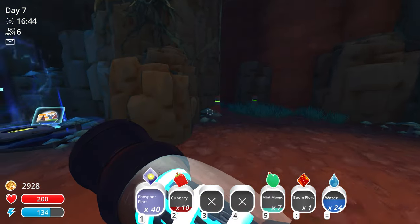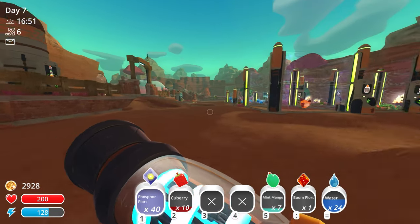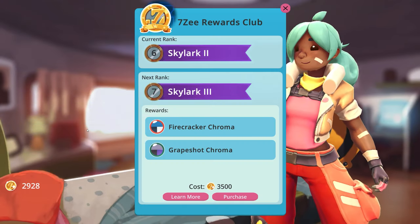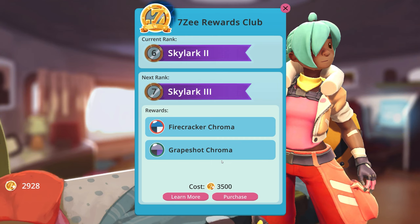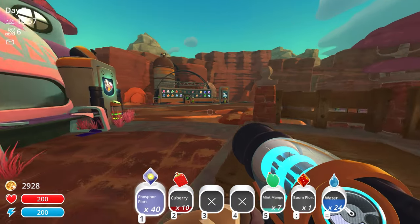There's a path to Mochi Miles's area but I want to do more exploration first. Last episode we also unlocked the 7z reward stuff - we made it to Skylar 2 rank, which is pretty crazy since these cost a lot of money to upgrade. You get color themes like firecracker chroma and grapeshot chroma for 3,500 - we could probably do that once we sell our phosphor plorts.